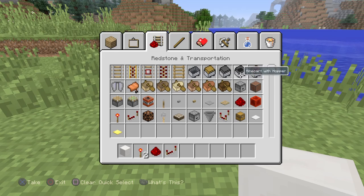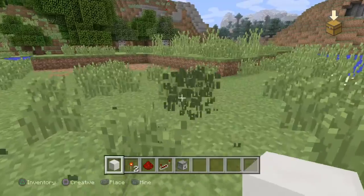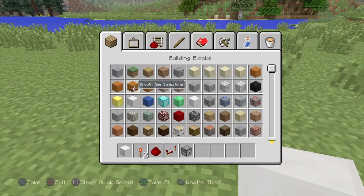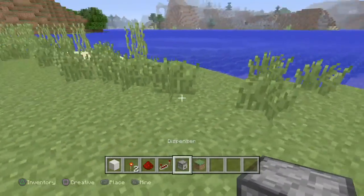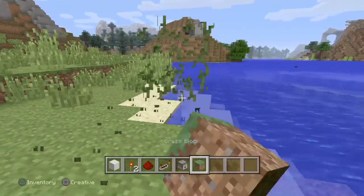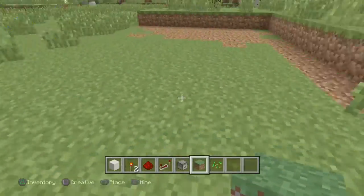And you're wanting to get a dispenser. Here's what you're going to want for the infinite shooter thing that I'm making. So here's how you do it — you're just wanting to get a flat surface. It can be on a mountain, but it has to be like a flat surface like this.